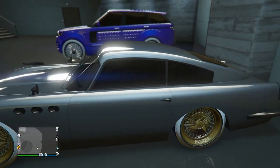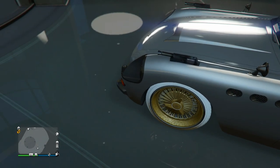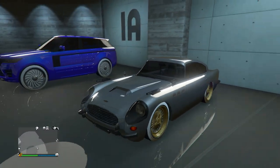Next car we got the JB700W — this is basically like the 007 car, at least that's what it reminds me of. He's got this pretty basic silver design with the gold Benny's wheels, which actually looks pretty cool. It's just a Blankton on the back, but definitely a pretty cool car.